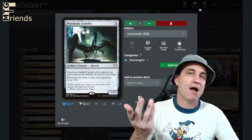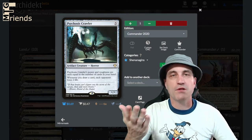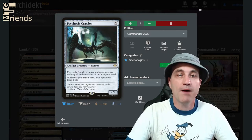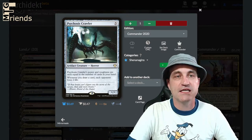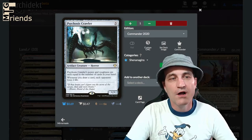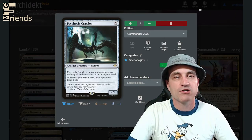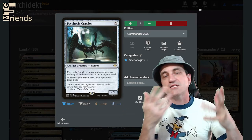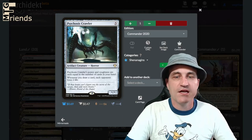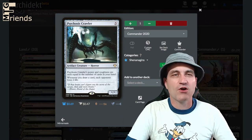Psychosis Crawler — in my opinion a completely swappable card, but it's a fun easy card to play. It's a five-drop. Psychosis Crawler's power and toughness are each equal to the number of cards in your hand. Whenever you draw a card, each opponent loses one life. It's kind of vanilla — you can play it or swap it. I have it in here mainly as filler.